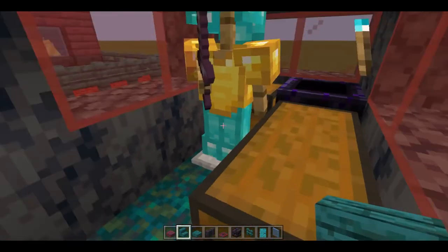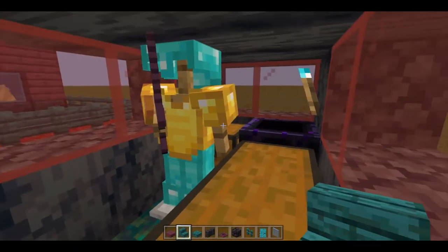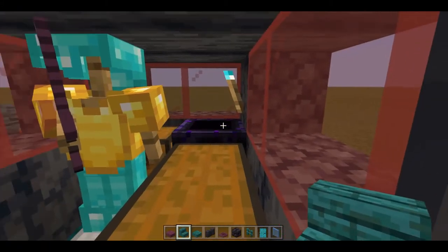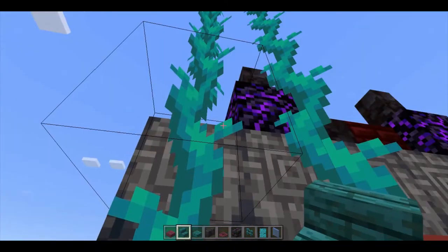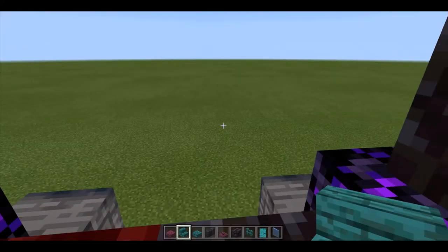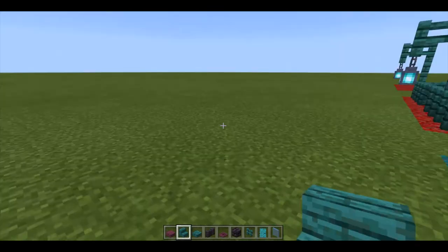Here we have mostly diamond armor with a little bit of gold, a netherite sword, a gigantic double chest for storage, and behind the armor stand there's a chest full of glowstone to power your respawn anchor. This one also happens to have a ghast shooting station but you can only access it with these vines. You come up through here and have simple access to the whole top, and then to get out you just jump off.